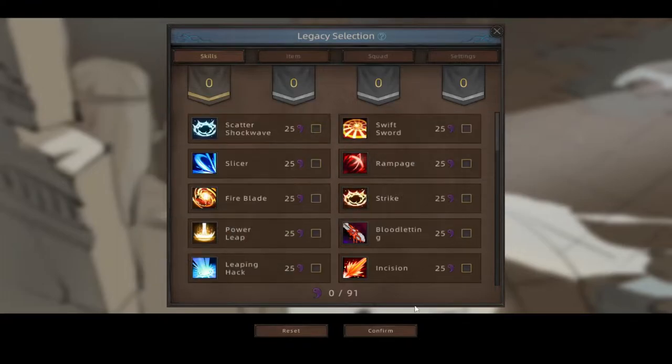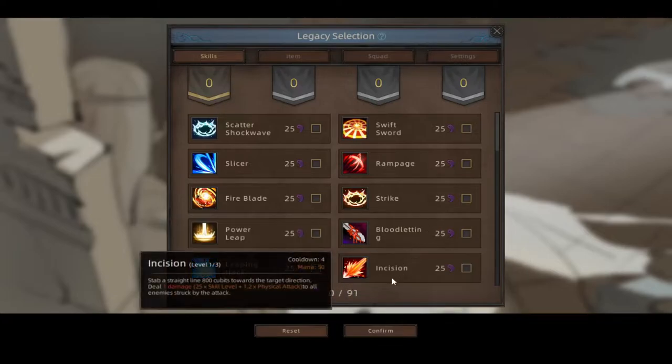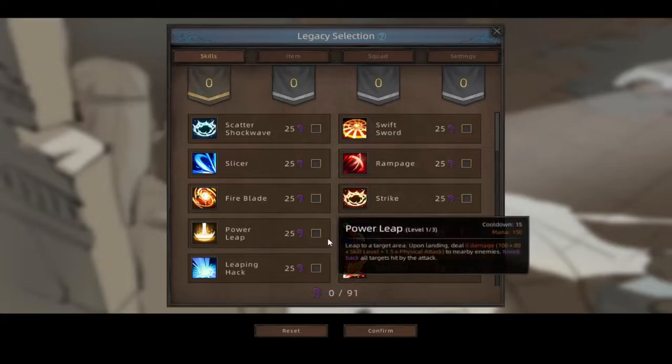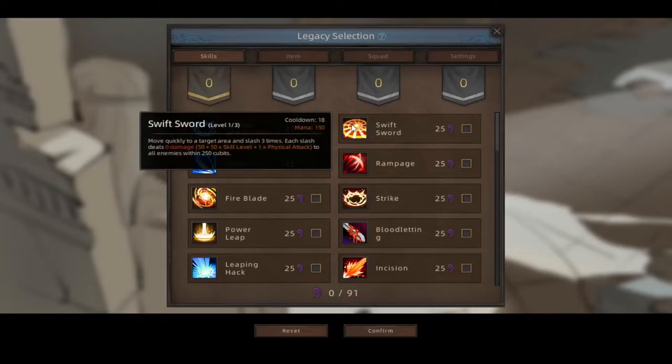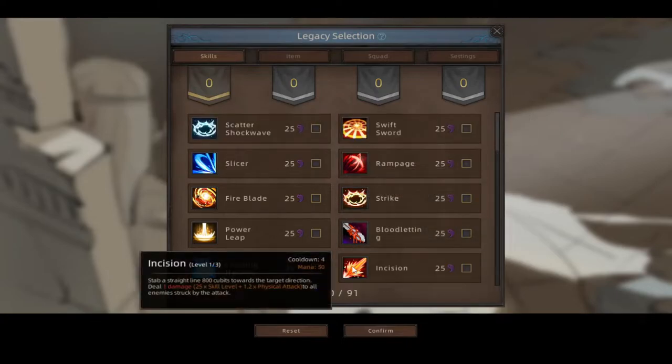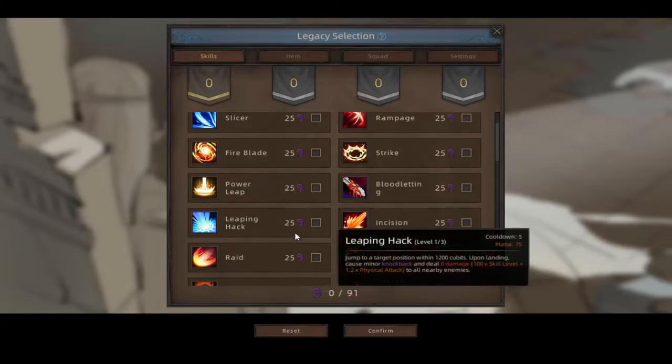Alright, we do get to pick legacy points. I don't know what I want because you can pick up to 900 out of 91. I think before you had to play the game and earn points through each playthrough, but now you just pick. So let's see - incision - then we're going to base our stuff off magic.